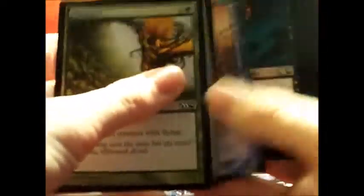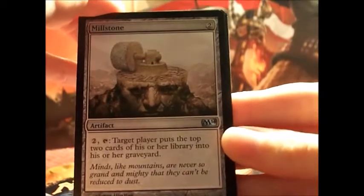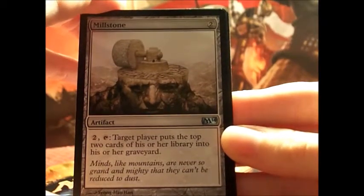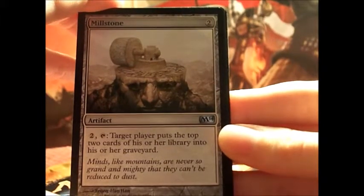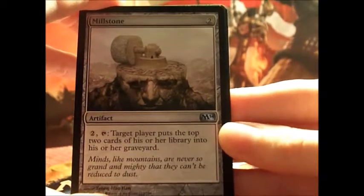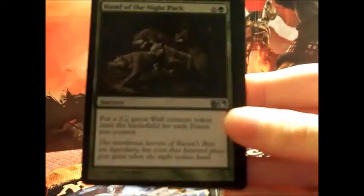Millstone — it's an artifact. Two to tap: target player puts the top two cards of his or her library into their graveyard. That's actually a really great card for my mill deck.